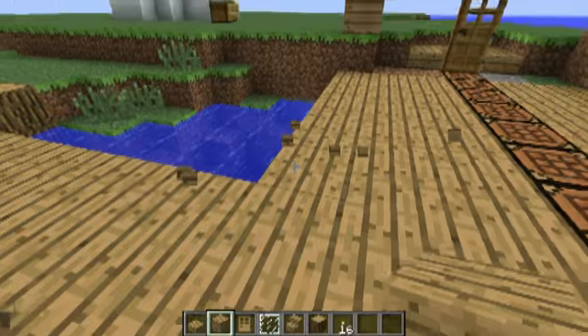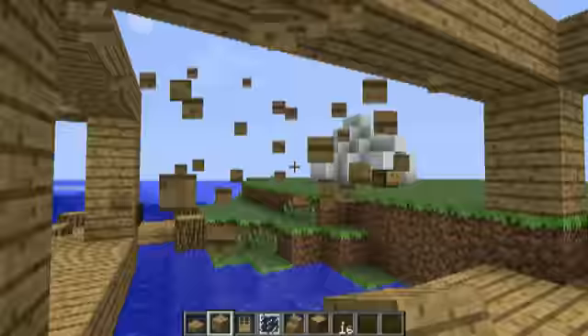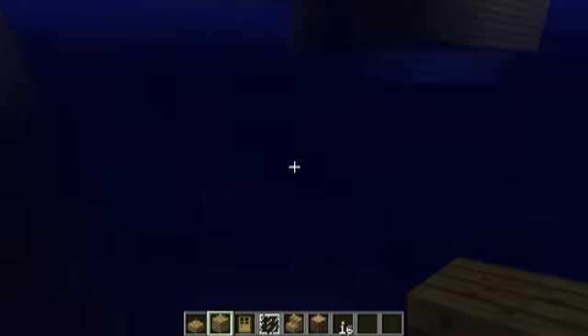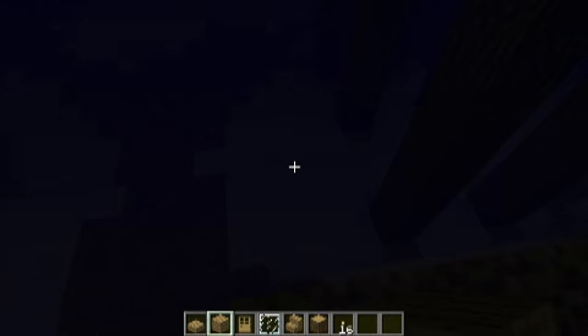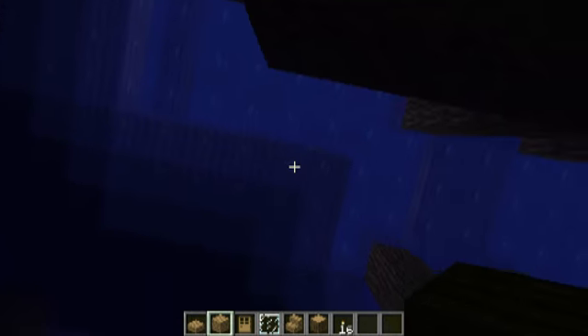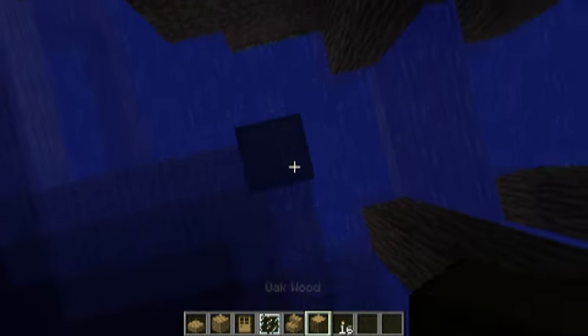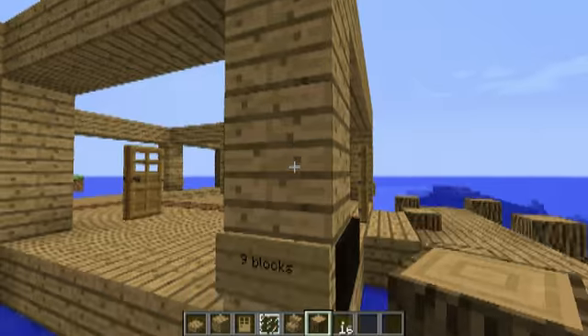To make it look better you can take the logs and add them into every single corner here, so it won't be floating. It will look like this is holding the bridge up. You may want to do that with the house too — just put it here and go all the way down to the bottom, and change these blocks to logs as well.